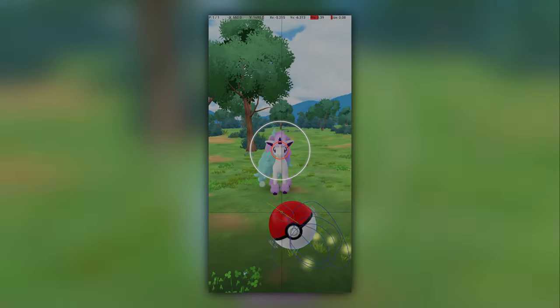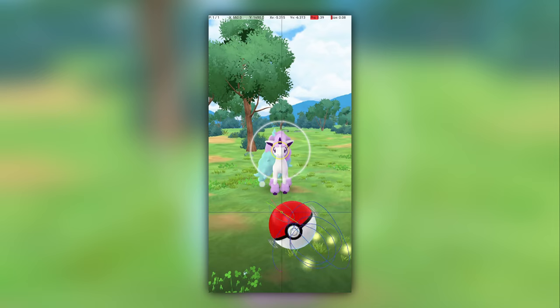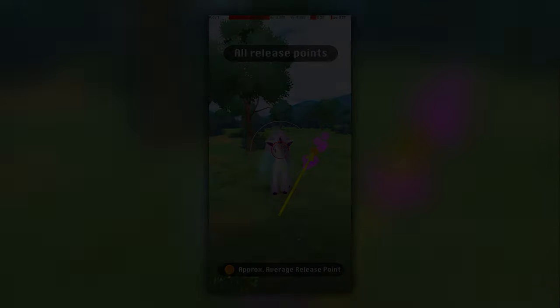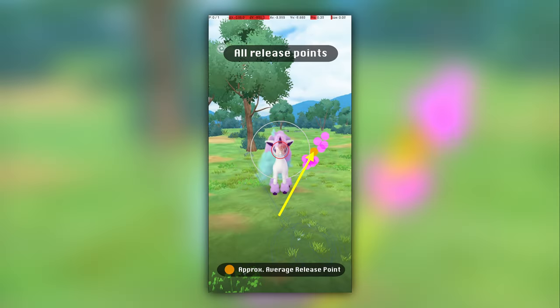This diagram shows how small the catch circle needs to be to get an excellent throw on a Galarian Ponyta. Each pink point here shows the spot where my finger left the screen, resulting in an excellent throw. The orange point shows the spot that I believe you should target, and the arrow shows the direction that your finger should approach the release point. Here are the same points mirrored for those who throw to the right with a counterclockwise curveball. Next, let's look at some specific excellent throws on Galarian Ponyta.